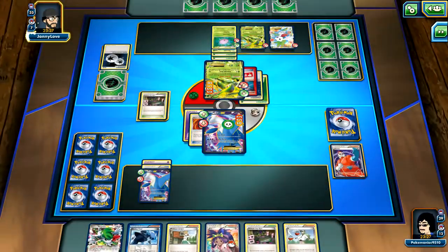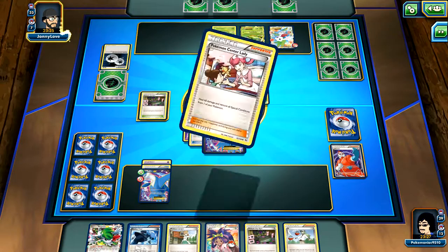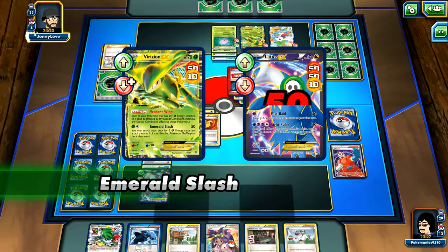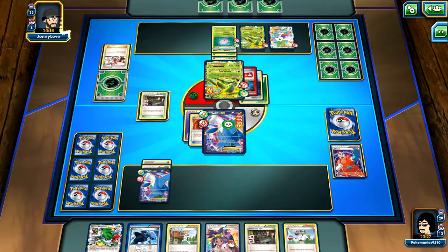Hopefully he doesn't evolve into Dustox and then retreat and just attack with that. We see a Pokemon Catcher - that is not good. And the DCE. Oh no, that sucks.